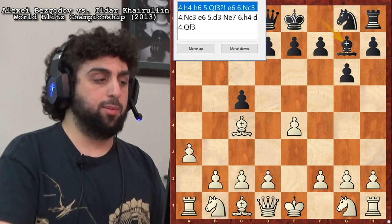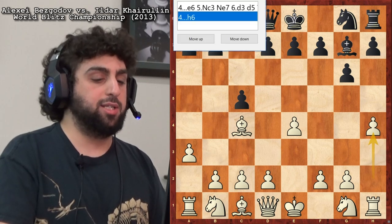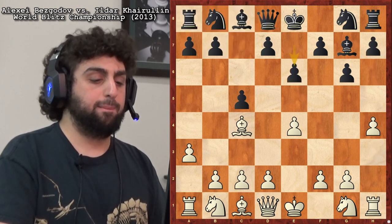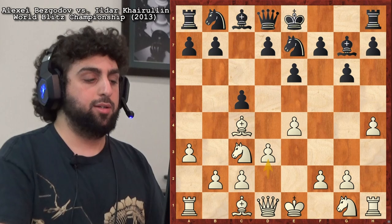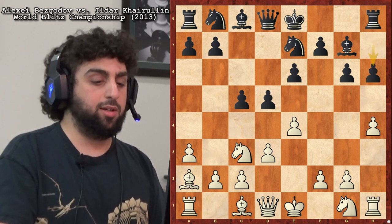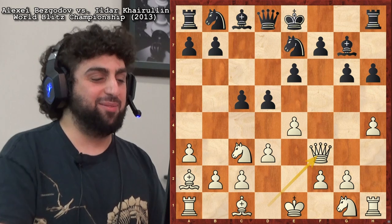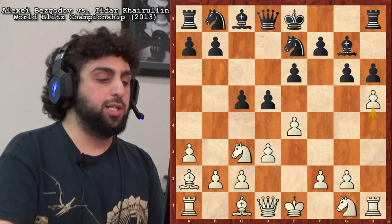Knight c3 is a pretty interesting move and it probably should equalize. He also had h4 here. Sometimes people meet h4 with h6, which he's faced, and he also faced e6 here. E6, Knight c3, Knight e7, just trying to play d5 quickly. Is this the same position by transposition? It must be — I didn't notice that until now. Anyway, he plays h6 there, then Queen f3 — I almost never like when he plays Queen f3, so I don't think it's the best move. Why not just play h5? This is why I don't like h6 as much.